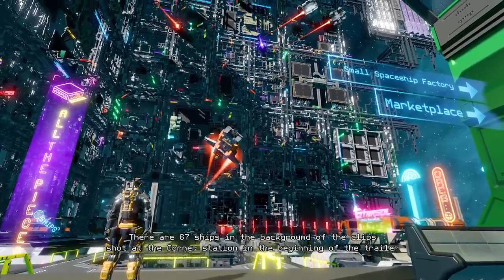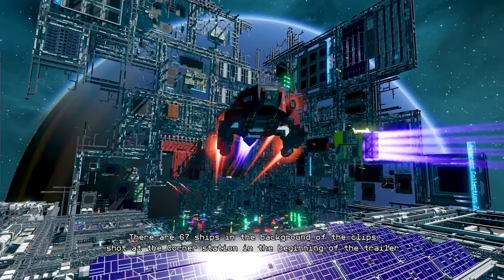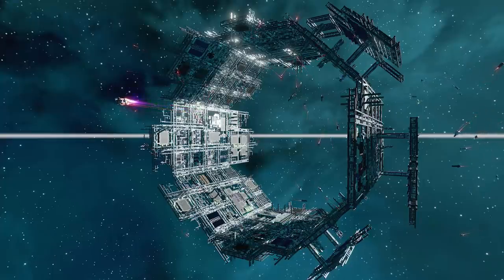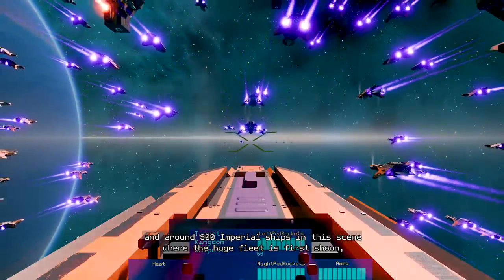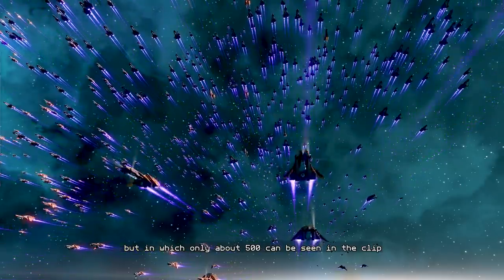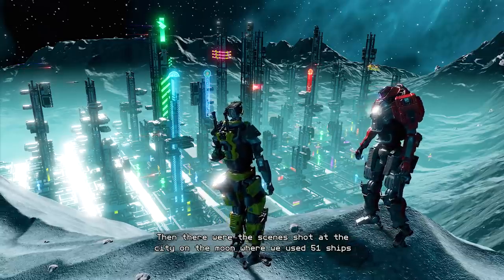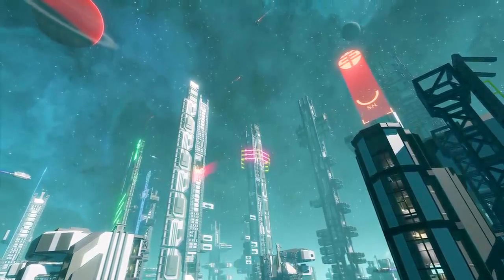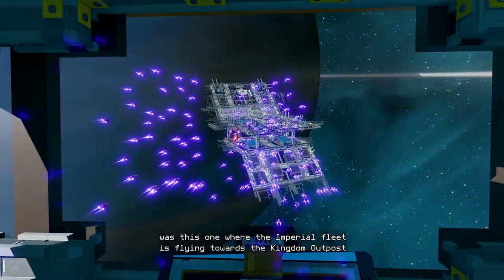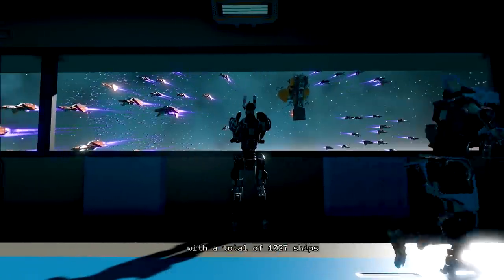There are 67 ships in the background of the clips shot at the corner station in the beginning of the trailer. 181 here at the Okta station. And around 900 Imperial ships in this scene where the huge fleet is first shown, but in which only about 500 can be seen in the clip. Then there were the scenes shot at the city on the moon, where we used 51 ships. The clip where we used the largest number of ships was this one where the Imperial fleet is flying towards the Kingdom Outpost, with a total of 1,027 ships.